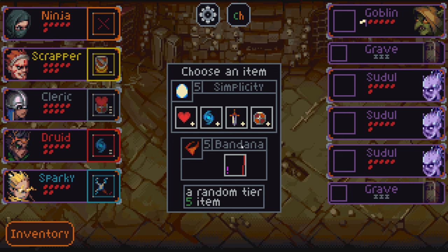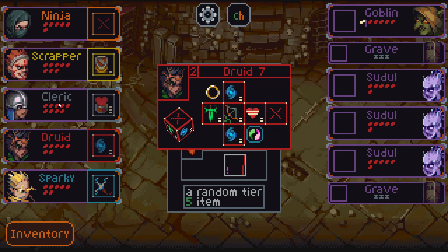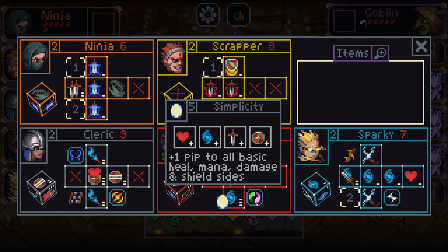Simplicity — what's his bandana? I've never seen this before, this is a new item. Add Cantrip to all Pipless sides. When I say Pipless, do you think they mean Sparky charged with zero? Or sides that just don't have pips on them, like the add shield or self-heal side? That would be my guess. If that's the case, definitely a Simplicity pickup here — because this is pretty nice now. Should be decent for a while.